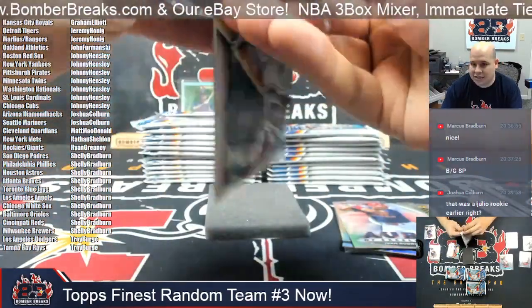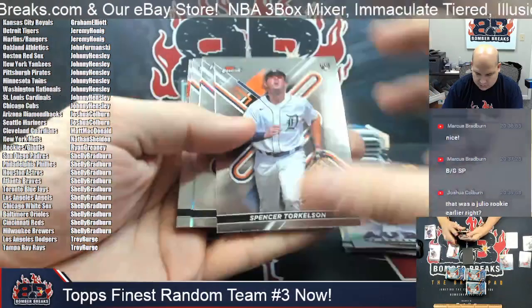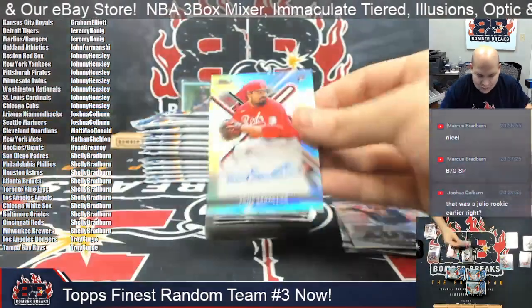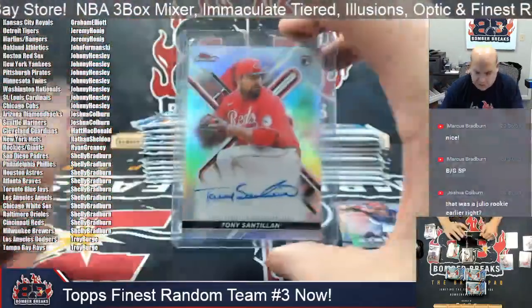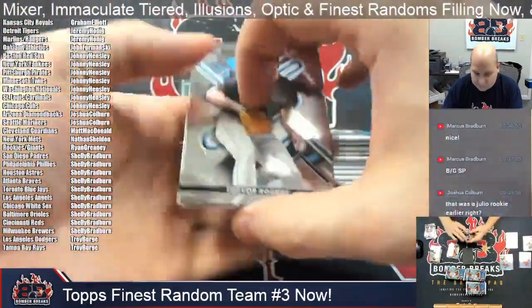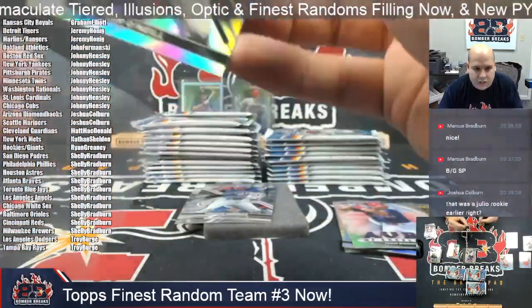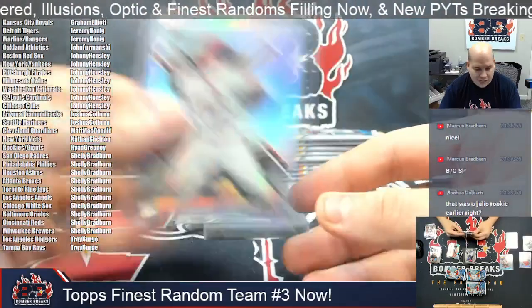Joshua, yes — you won one Julio rookie in the books. Torkelson and Simeon gives me another red — it is Tony Santlin, Cincinnati, Marcus. Tony Santlin there on the autograph. Tyler O'Neill high number refractor for the St. Louis Cardinals — Johnny, this one is yours, card 122, Tyler O'Neill.